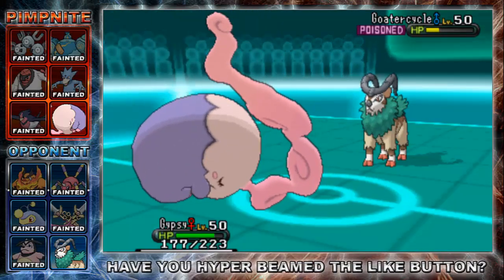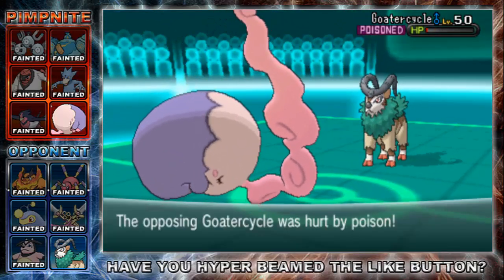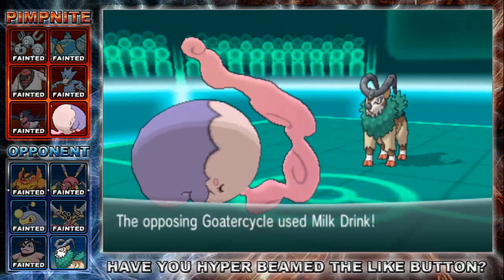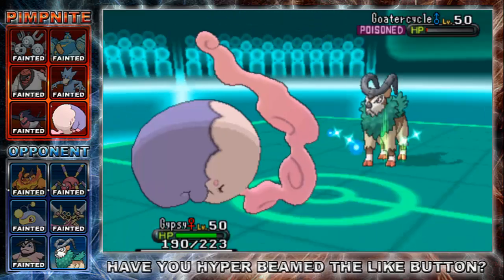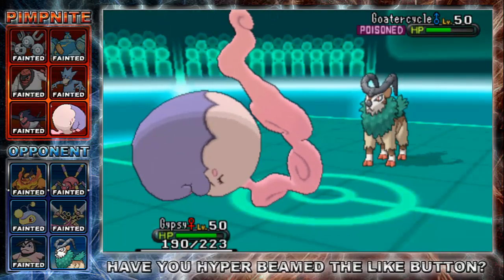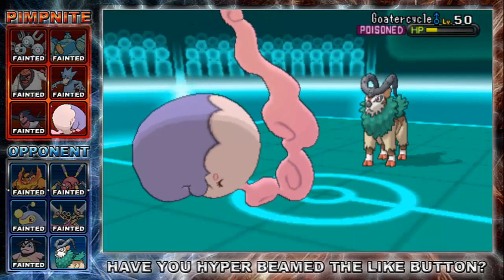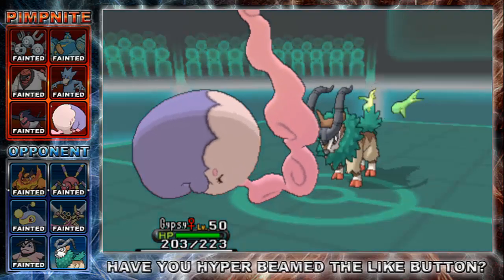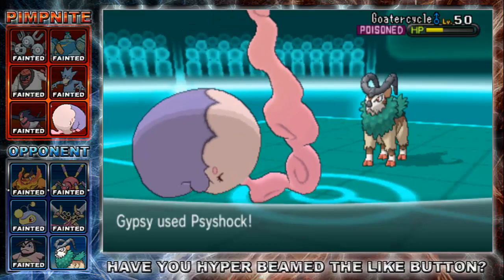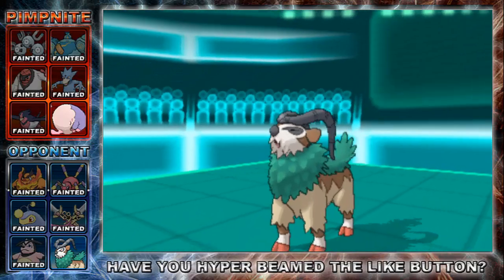He goes for Milk Drink again — but really all I need to do is Psychock or Protect, because after this turn he'll go down to Toxic. A last-ditch critical hit Horn Leech attempt to get some health back, and I just go for Psychock and finish Go-Goat off — I didn't even need the Toxic damage for that one. Thanks for the battle, Napalm — it's always an interesting battle for sure. That Eridosis made me rage so much.